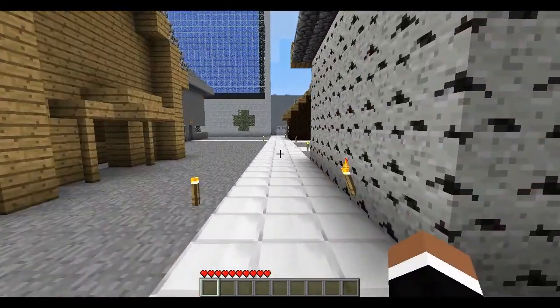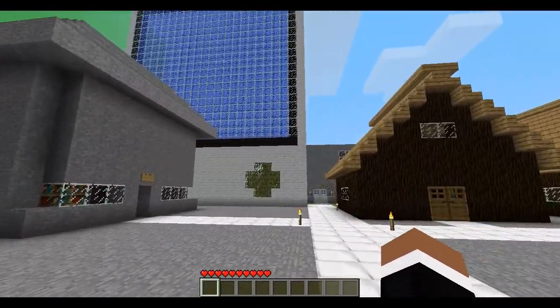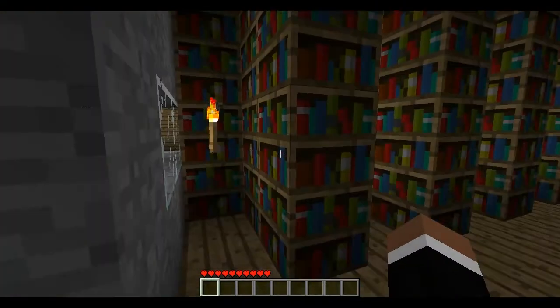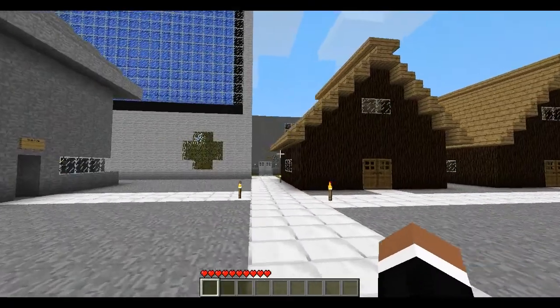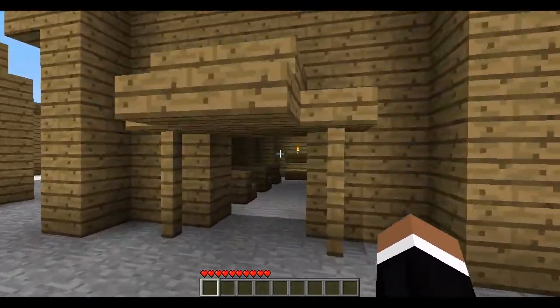You'll see loads of different signs. This is spawn, so there's some little pixel art — if you're really good at it, just feel free to come on and make some, just ask. There's a bookshop — it's pretty cool, not totally finished yet. There's a little shop, some basic houses, a little city hall just behind there, and a little church in here.